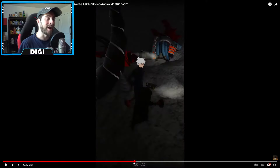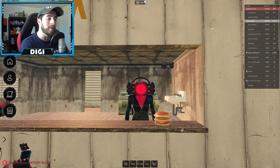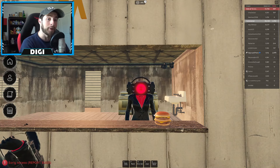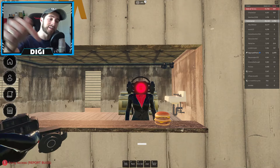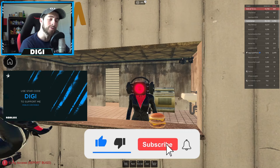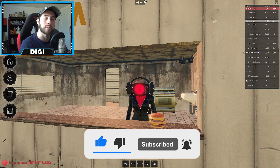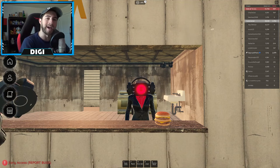Anyways, go ahead and leave a like, subscribe down below, and join the badge hunting squad today. Use star code Digi whenever you buy Robux or Premium, and as always — stay awesome, stay cool, good love, badge hunting, bye bye!